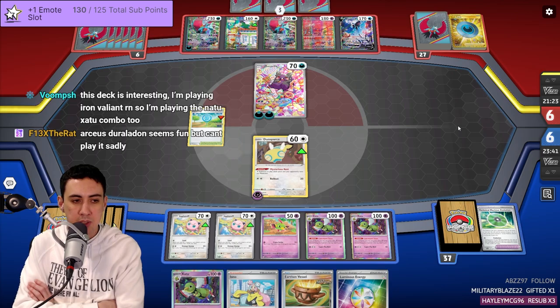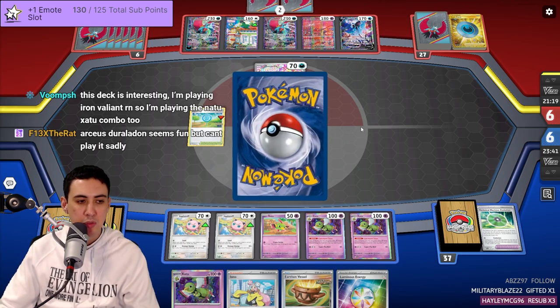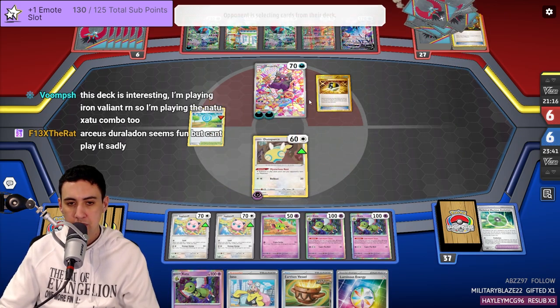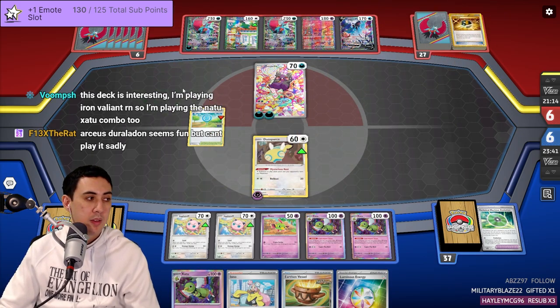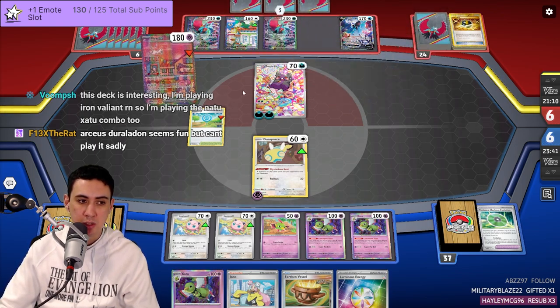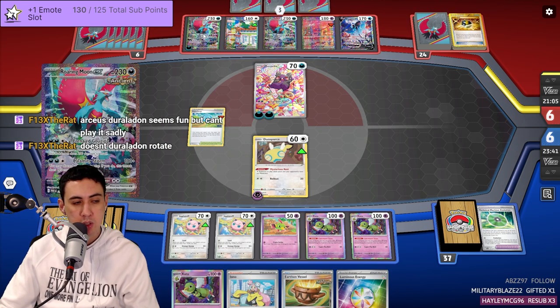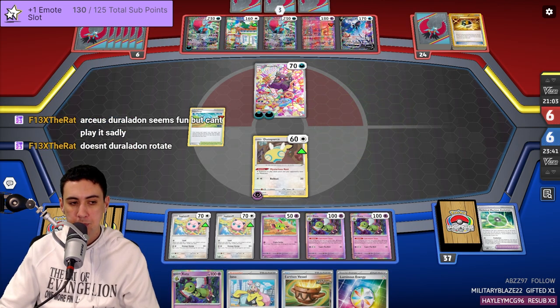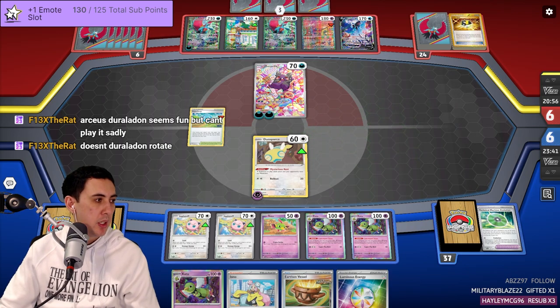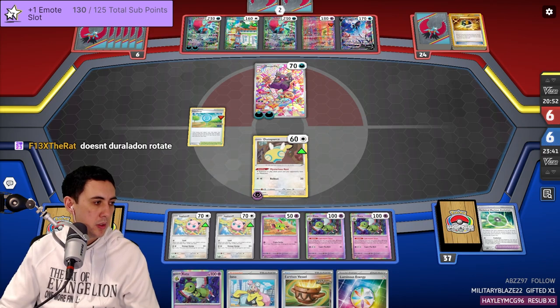Iron Valiant with Xatu sounds cool. Arceus Duraludon seems fun but you can't play it anymore — Duraludon is a Single Strike Pokemon so it's rotated out. Arceus stays but Duraludon's gone. Let me draw that raffle — I need to refresh my page.